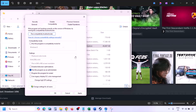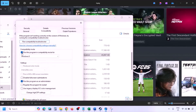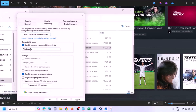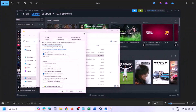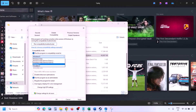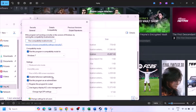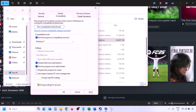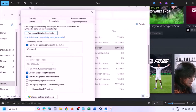If still not working, in the Compatibility tab check the compatibility mode box and select Windows 8 from the dropdown, hit Apply and OK, then launch the game and check. If still not working, try selecting Windows 7 instead. Also try putting a check on 'Disable full screen optimization,' then hit Apply, click OK, and launch the game.